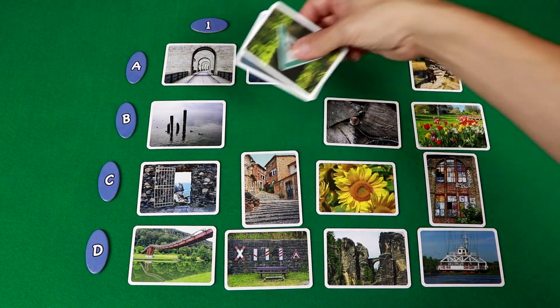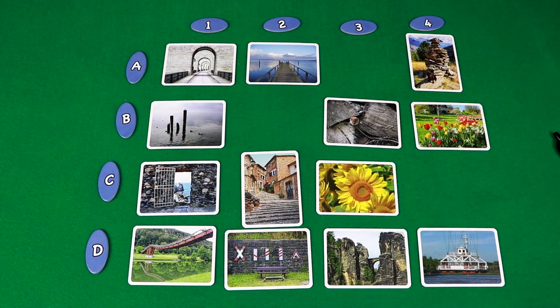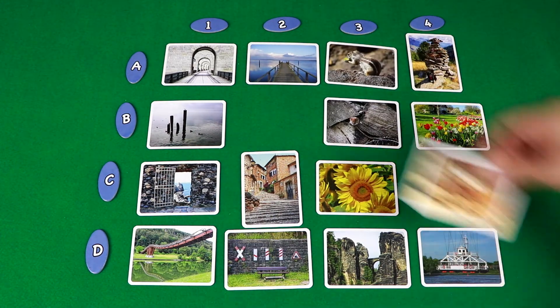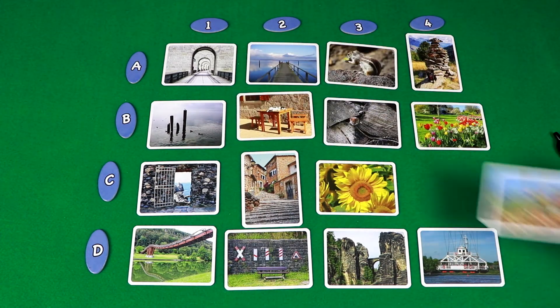In a five-player game, if everyone got your picture correct, you would score four points, plus one point for every picture that you guessed correctly. Then it is time to move on to the next round. Pass the components you just used to your left and put your token back in the bag. Replace any pictures used this round with new pictures — there is no need to replace the entire grid, just the pictures that were used.